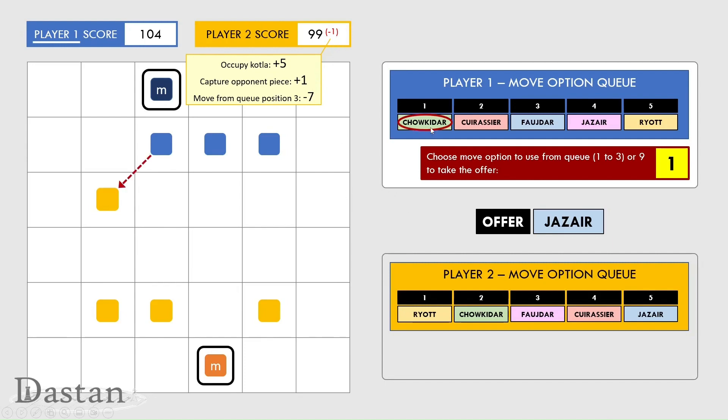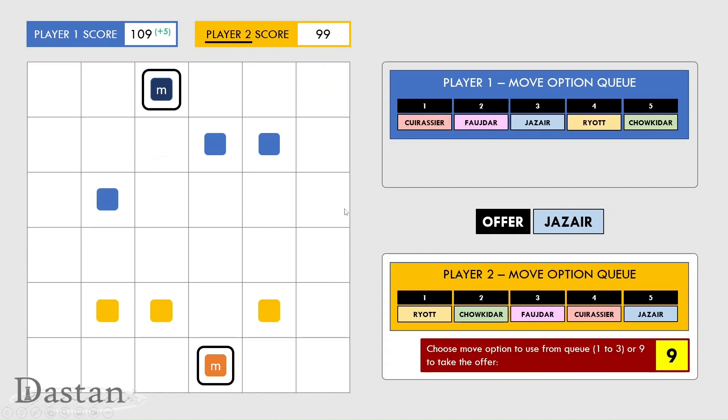Player one is now going to play a Chao Kida and they're going to use it to capture this yellow piece. They gained five points for occupying their own collar, one point for capturing the yellow piece, and paid one point for playing the move that was in position one in their queue.